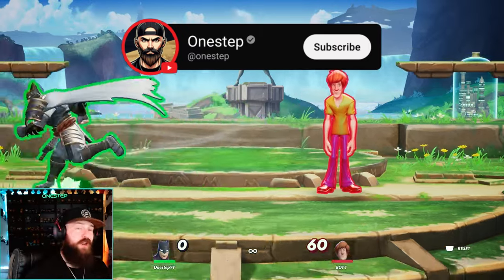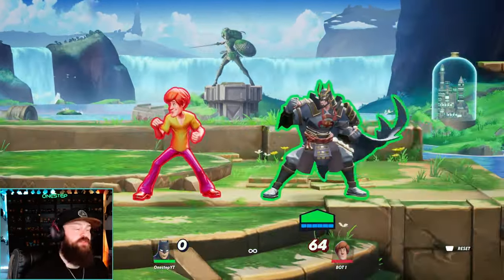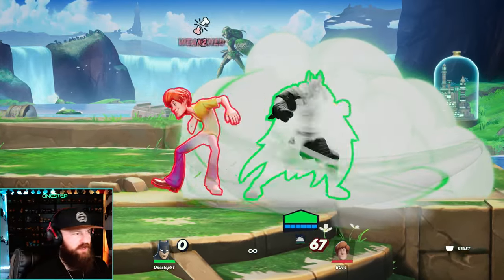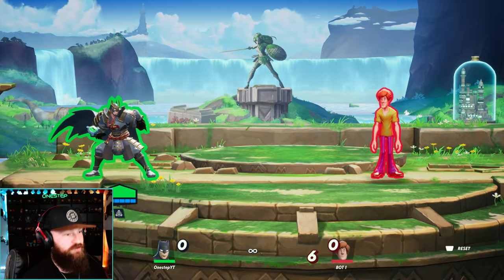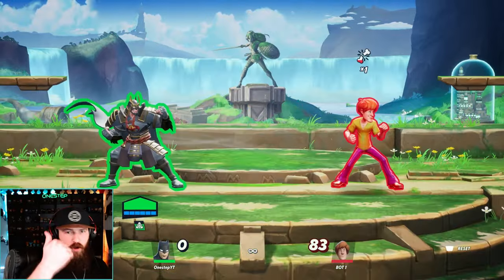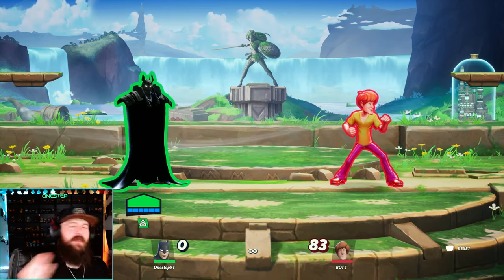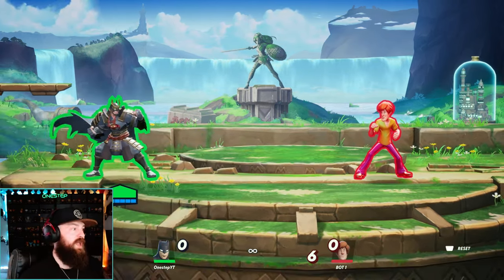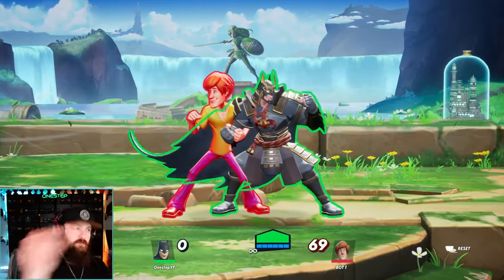Batman's got some insane stuff. Strategies wise: throw out your batarang as much as possible to make your opponent not want to approach you. Throw that smoke bomb down whenever you get the chance — you want to be invisible, dodge projectiles, and apply Weakened. As soon as you have one second to yourself, attach that bat bomb so the next move you hit, the pressure's really on. Utilize smoke bomb, bat bomb, and batarang along with your punches and Batman is a menace. If they get too far away, don't be afraid to grapple hook towards them — a great way to close the gap when they're trying to zone you out.